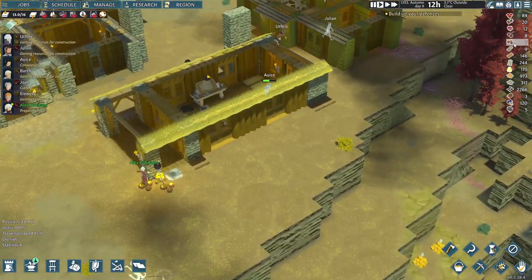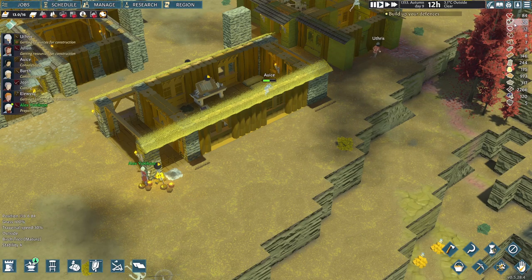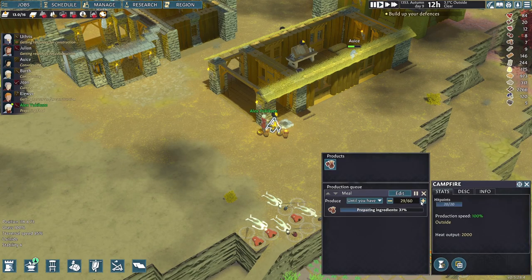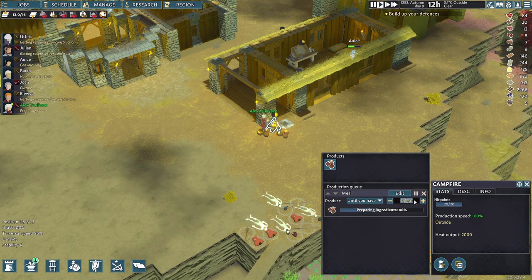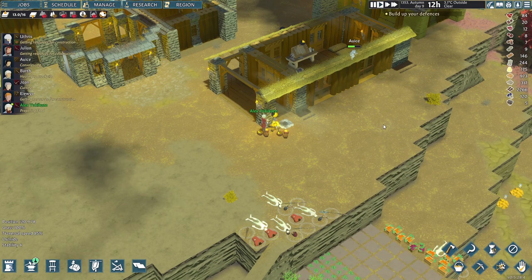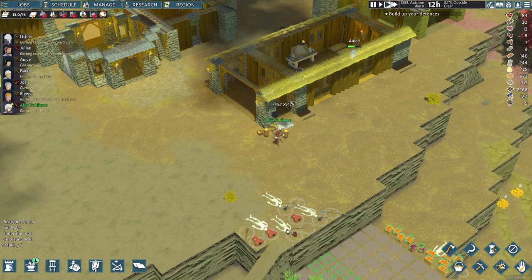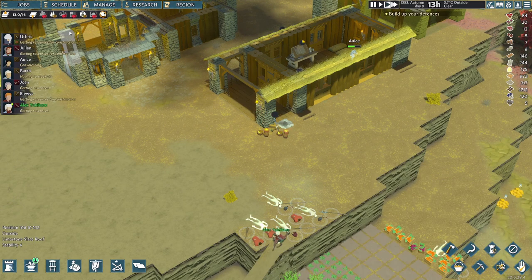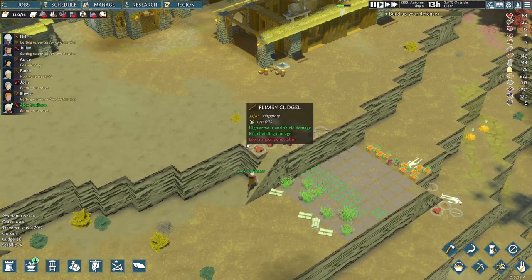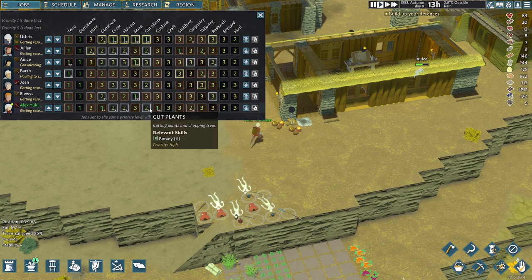How are we doing on food? We have some roasted meat, some stew, some raw meat, beets, and plenty of red currant. Let's just bump it up to 100 food — we need people cooking kind of at all times. Need you to get that culinary skill up, Alex, so we can do different types of food.